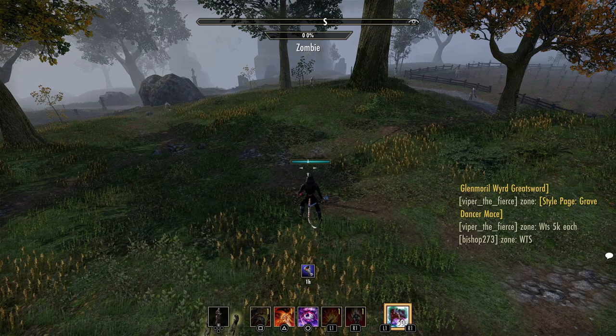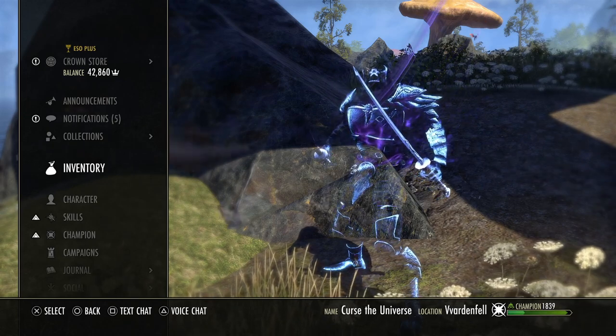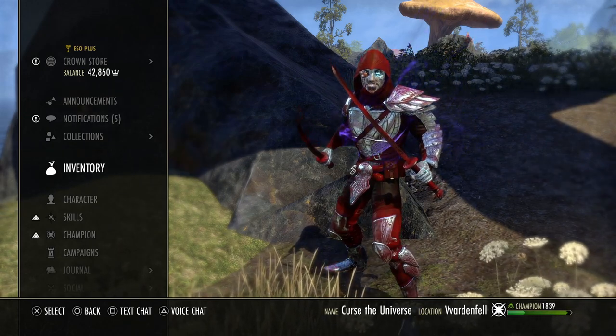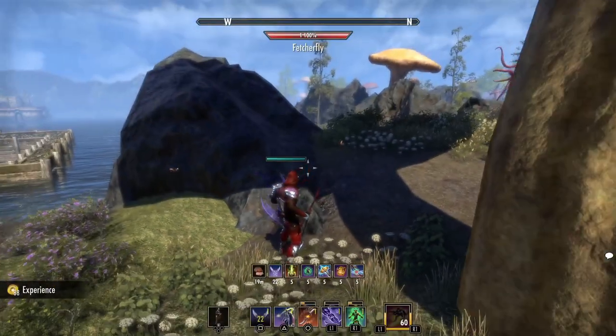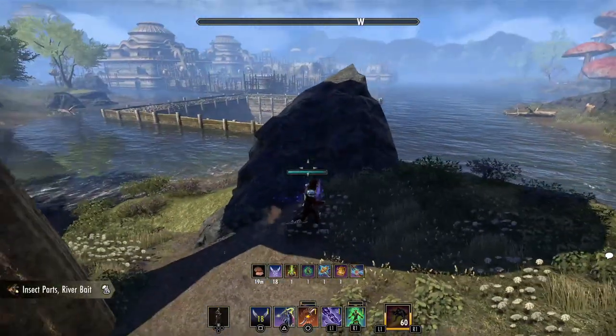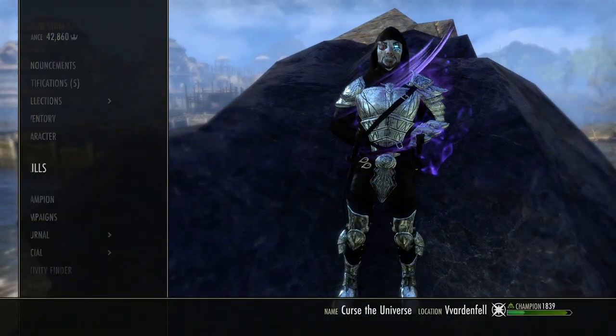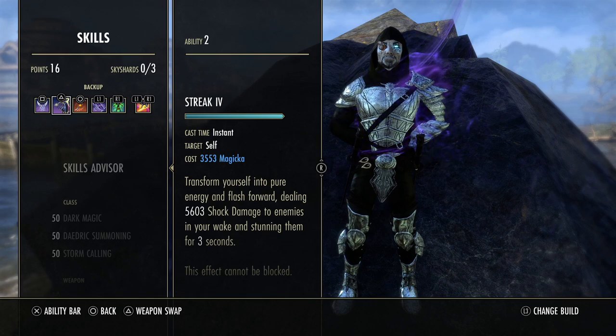You can get a lot of burst potential with very little risk because you're roll dodging and not taking damage. This is an advanced tip that a lot of newer players don't realize, and I think it can really help you out in PvP. The next tip is a little bit class dependent, but we're going to go through a few classes. The first involves movement skills — some great ones are Streak, Shadow Image for the Nightblade, and gap closers like Toppling Charge and Crit Rush.